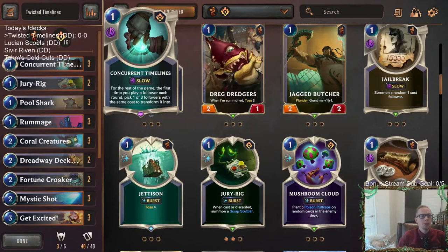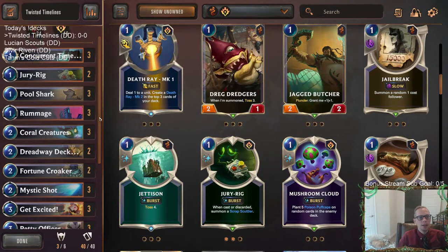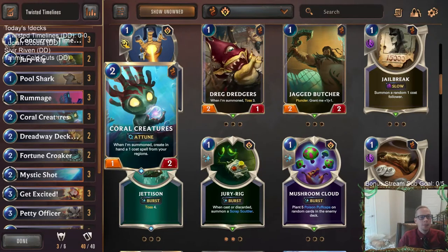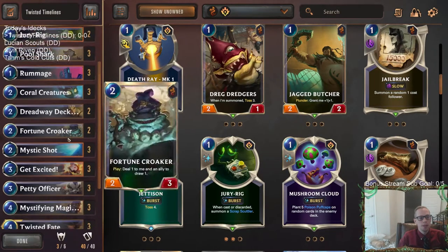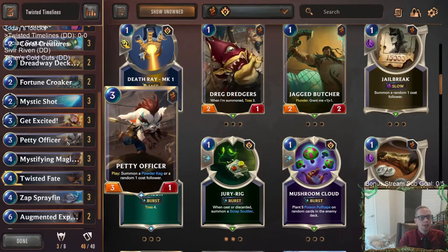The deck is built around Concurrent Timelines — this is the card we definitely want in our opener. It says: for the rest of the game, the first time you play a follower each round, pick one of three followers with the same cost to transform it into. That's going to be important because we have a lot of smaller followers that have good abilities, like Coral Creatures — it creates a card in hand and attunesfor mana, but it's just a 1/2. With Concurrent Timelines we can turn that into a much better two-drop.